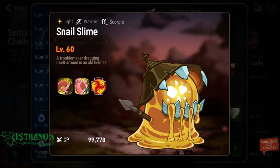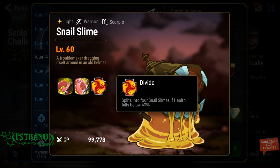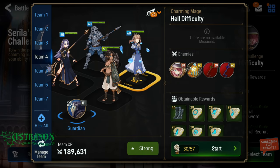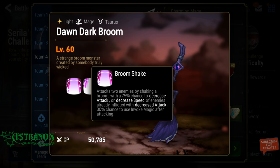On the second wave you're gonna have to deal with Snell Slime — I'll talk about it more in the battle. He splits into four when he gets below 40% health. Then you've gotta fight Cirilla with two Dark Brooms, and these are quite annoying.